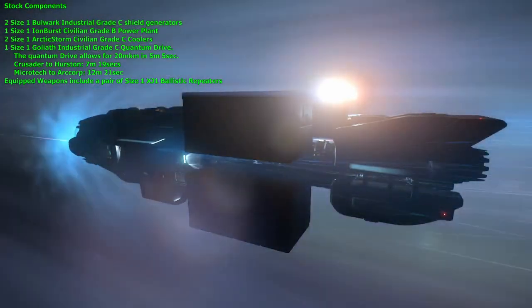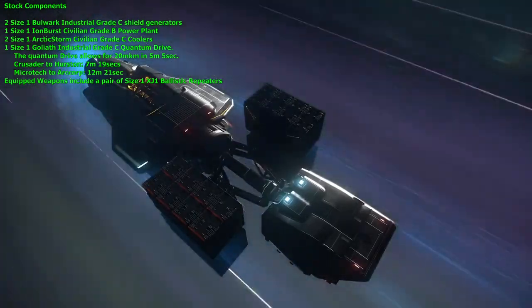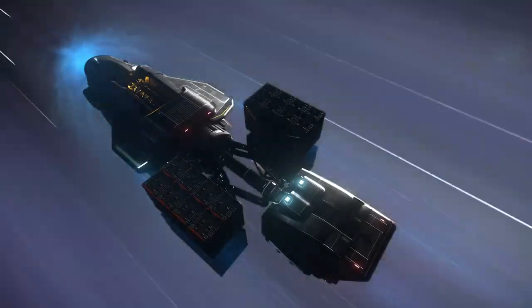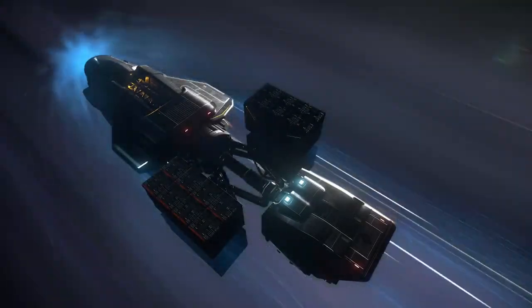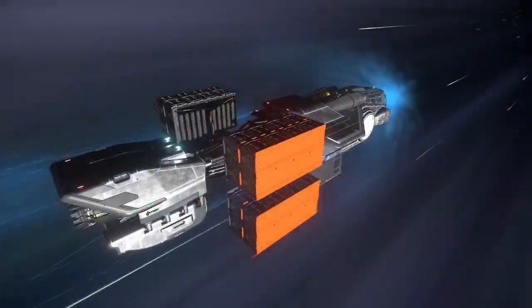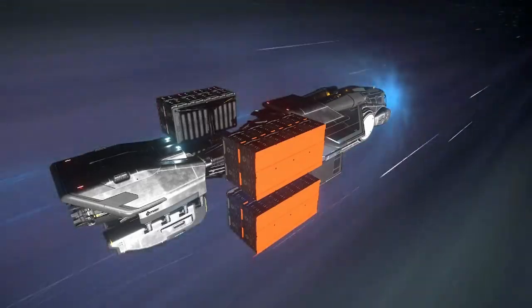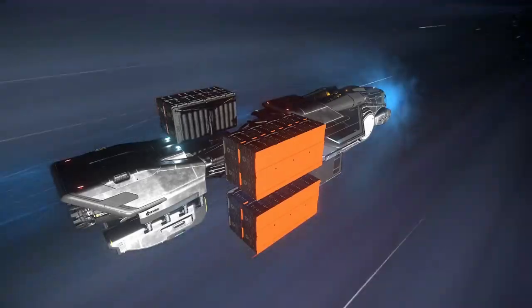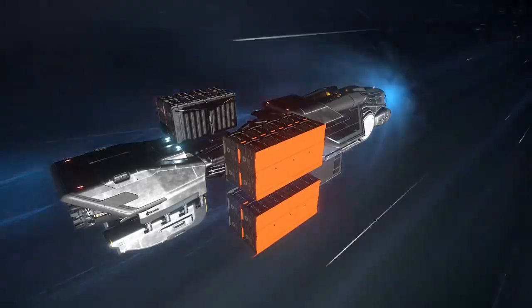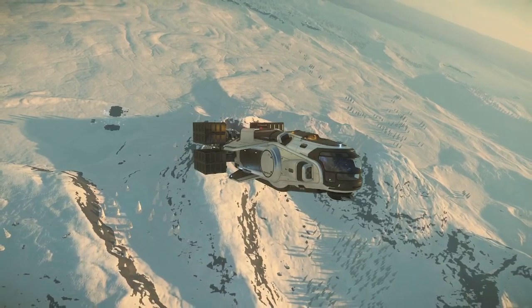Crusader to Hurston will run you 7 minutes and 19 seconds, and MicroTech to ArcCorp 12 minutes and 21 seconds. The ship is not a born-or-bred fighter — its weapons consist of a dual pair of size one XJ1 ballistic repeaters, which leaves quite a bit of room for improvement. In Star Citizen, cargo trade is a known target for piracy, so the ability to better protect your goods is essential. This is accomplished through component upgrades more so than weapons, as a single pair of size one guns won't allow you to fight off an aggressor.